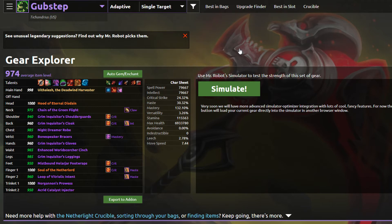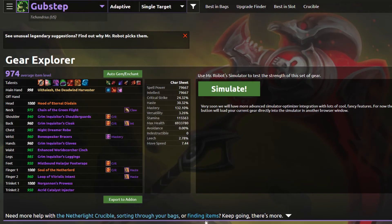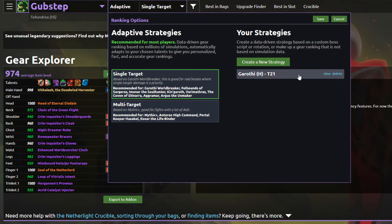Ask Mr. Robot will import your relics, but you will need to manually select your Crucible traits. Alternatively, Ask Mr. Robot does have their own add-on that you can export your current character set, talents, and other things for future simulations. Once you've selected your Crucible traits, click where it says Adaptive at the top of your screen. Ask Mr. Robot has two different strategies for your character: single target and multi-target. Single target will be your basic patchwork fight and multi-target will be content like Mythic Plus or raids with a lot of adds like Antorus High Command. Select your gearing strategy. With Ask Mr. Robot you can actually run thousands of simulations specific to your character to create your own gearing strategy based on your parameters, however that is beyond the scope of this video but may be covered in a future video.